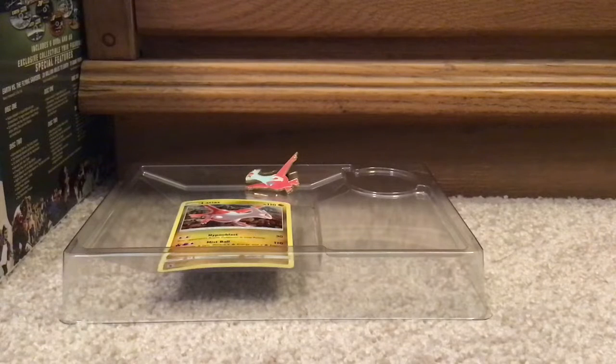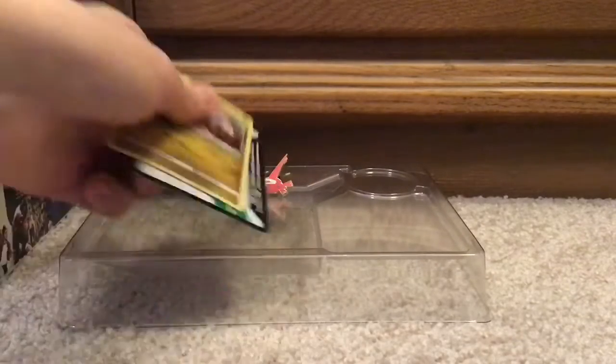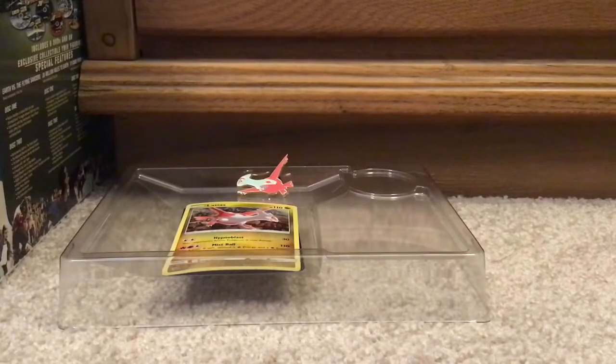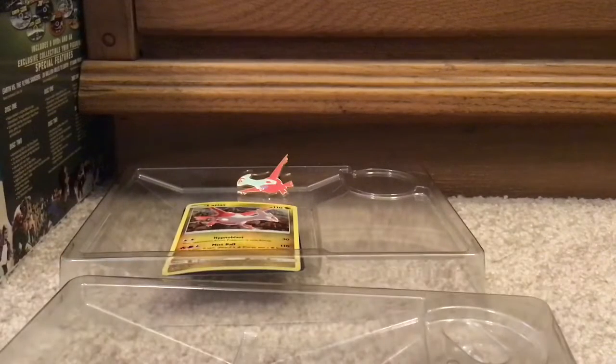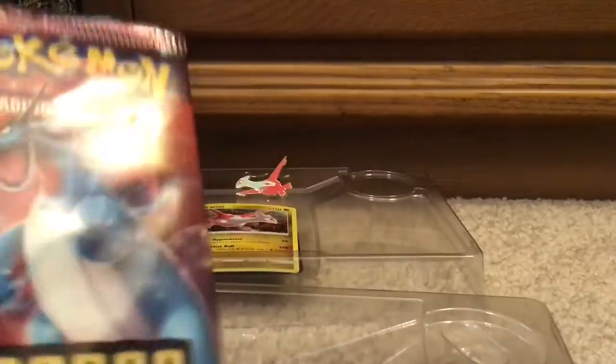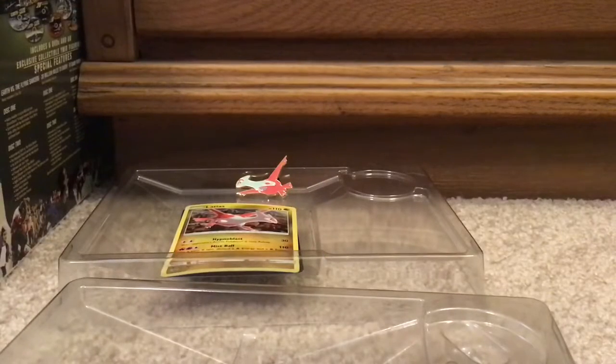Who shall we start with? We've got Salamence — or Dragonite, I believe he was called — and Charmander. Let's put that card on top. And here we go. Let's start with this guy right here. Let's open this up.